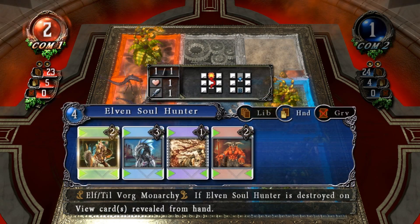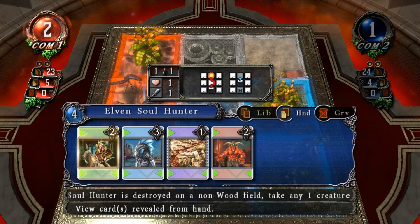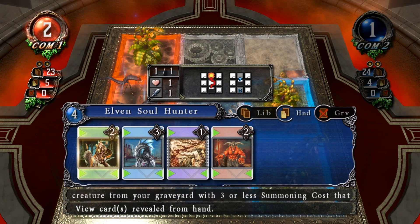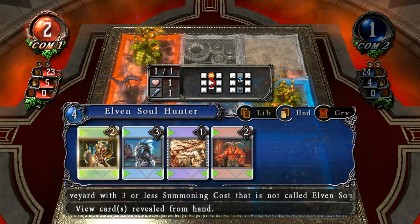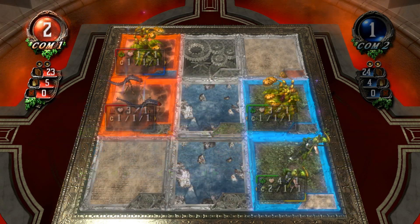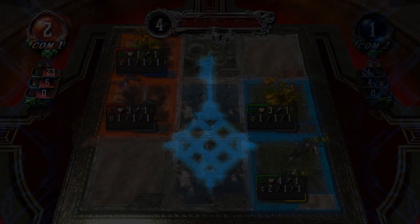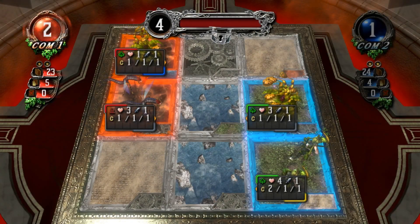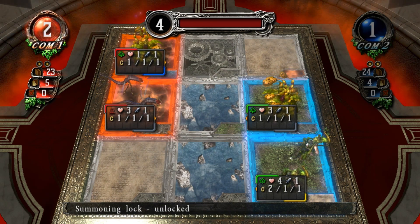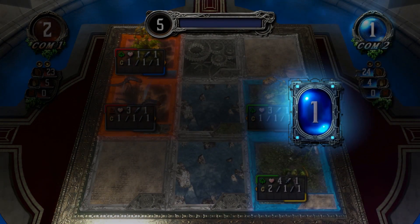What does computer two have? Elven Soul Hunter, Corsus Henchman, a Flame Guard Recruit, and a Fishers of Ghoulie. Interesting. I'm trying to think of who's probably got the better hand — probably computer one, from what I've seen.